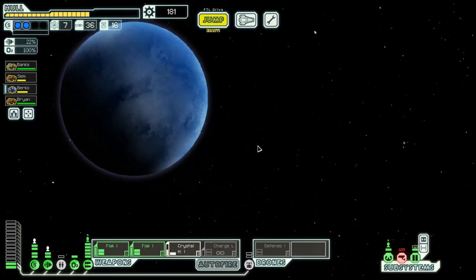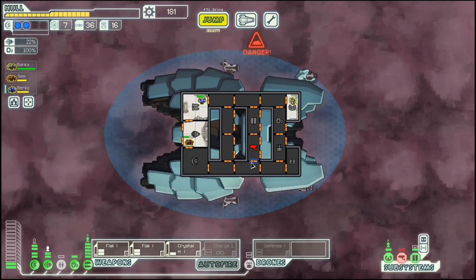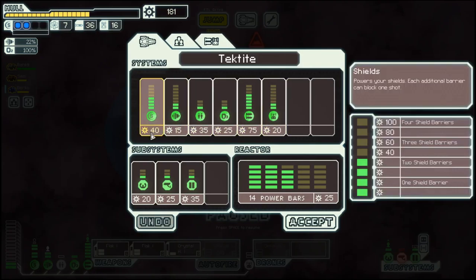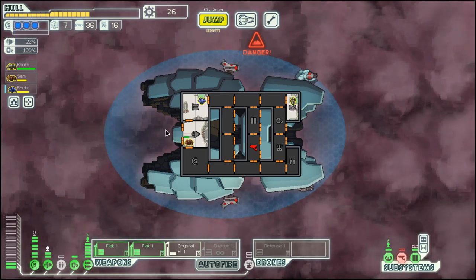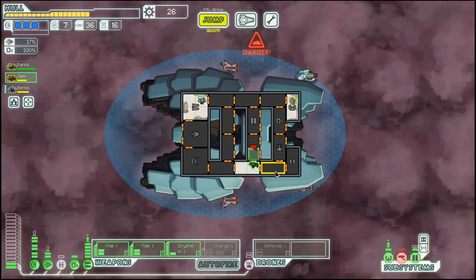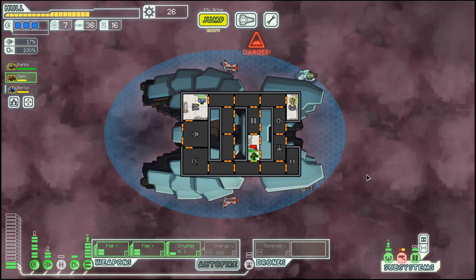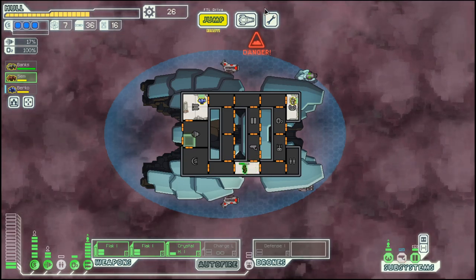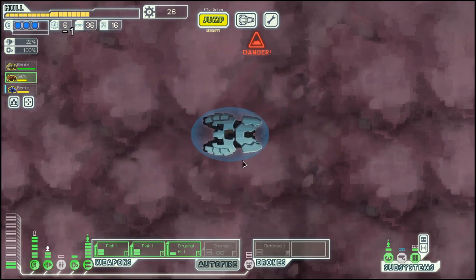Then we go here. We lost our shield rock. We will do this and have a surge shield, and repair our sensors — not sure when they got damaged. You can probably tell. And then we move on.